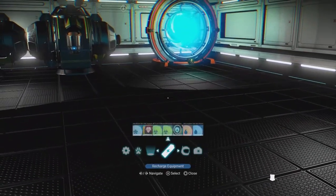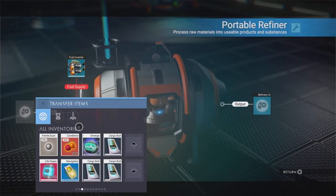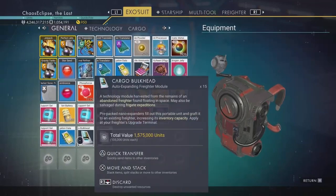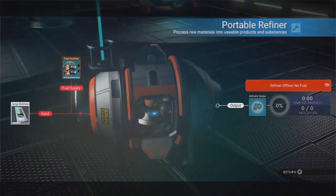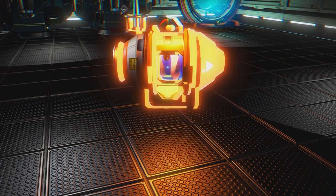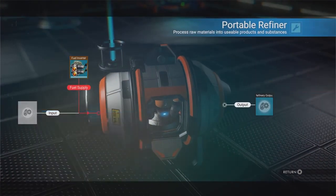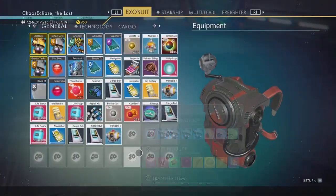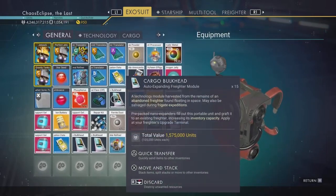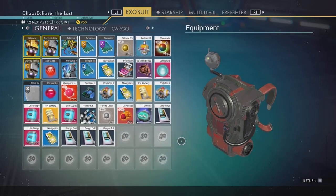The duplication glitch still works — I keep getting people saying it's not, so let me show you real quick. I have 20 on me and 15 in the refiner. Place this right over top of the other one, break it — look at the right side, there's 15. Open this up and there's another 15. So if we get rid of both, we have 15 plus 15 plus our original 5, plus another 15 that went into an empty spot. It's still working guys.